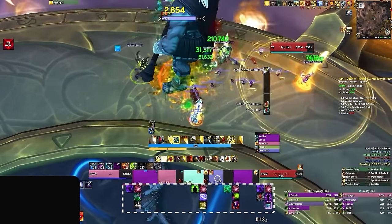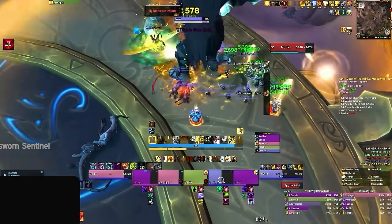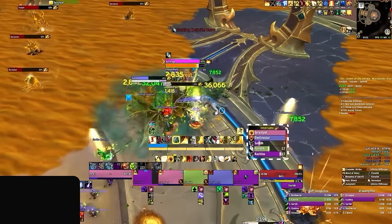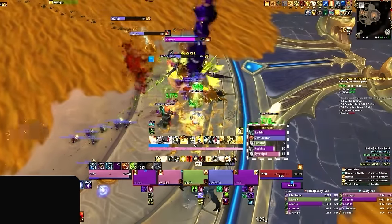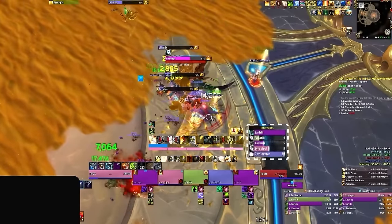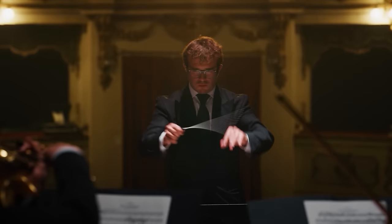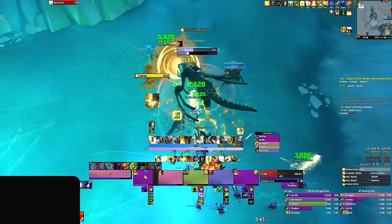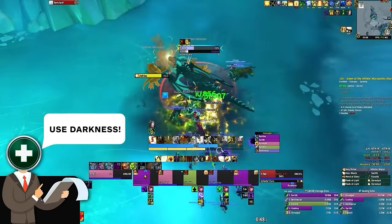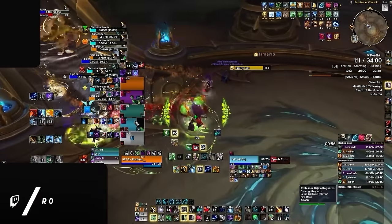OmniCD allows you to dictate your externals and raid cooldowns in the most efficient way possible. When there's no communication, you have the information to fill in any defensive gaps — being ready to trade before the damage happens. You can also use OmniCD to fill in the gaps of your team's kicks and interrupts by passively monitoring who has their stops ready, avoiding overlapping mob control even without voice communication. With voice comms, OmniCD makes you the conductor of your own orchestra — the inventory manager of your group's cooldown budget.